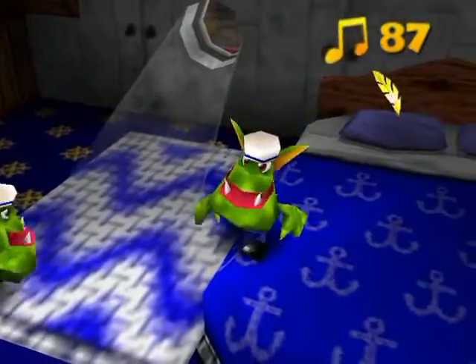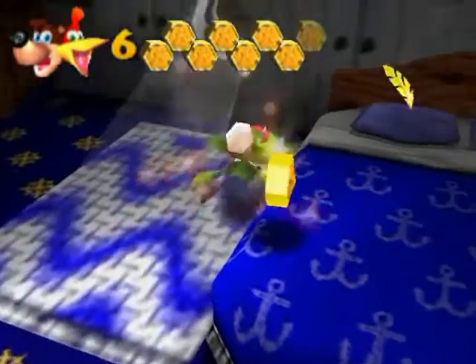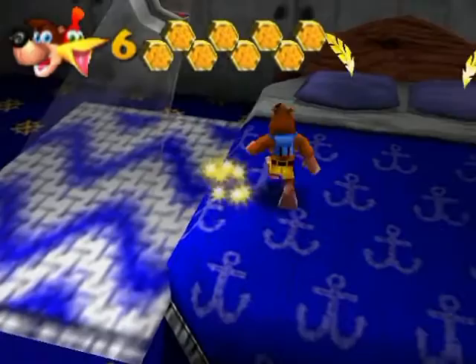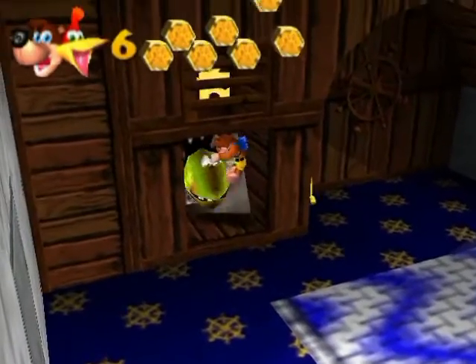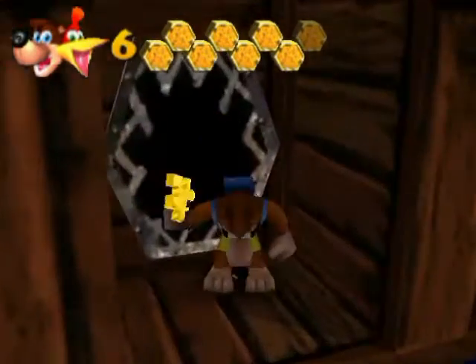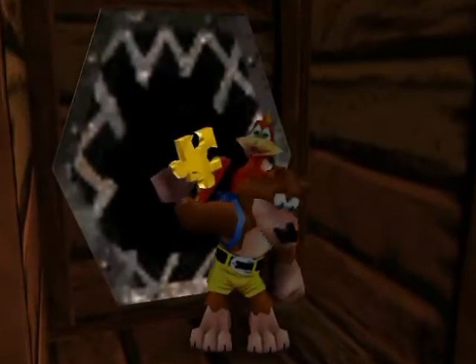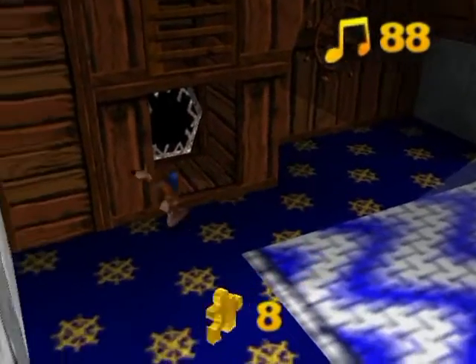And there's a Jiggy in this room, so — whoa! I somehow missed that one on the bed. That's okay. Yeah, there's — be careful, though, when you get this Jiggy. The — ah! That's why you have to be careful. You have to do a rat-a-tat rap as you're entering that little cubbyhole to pull it off, but I failed on my timing — but it's okay.